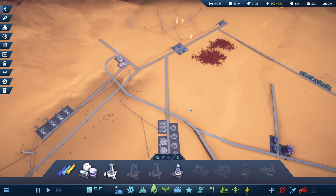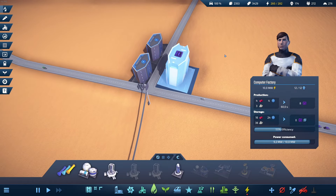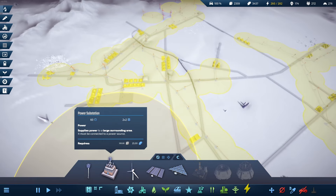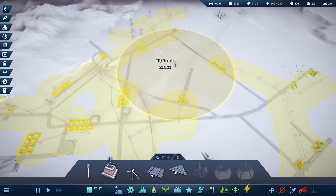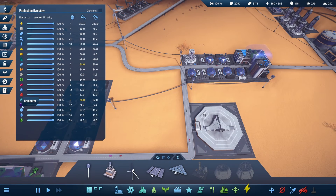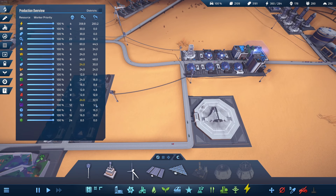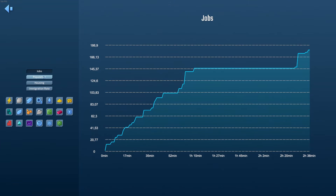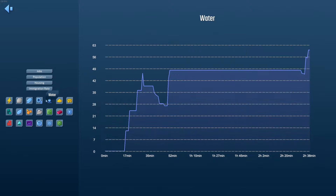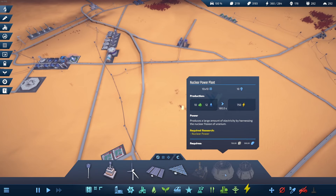Computers are being manufactured already. I have a lack of power. The power substation supplies power to a large surrounding area — very useful. Let's build some solar panels. In the production overview: I'm manufacturing 9.6 computers and using 5.4, so I'll keep it running. City statistics — population, housing, immigration rate, jobs. I like graphs like this. The habitats are upgrading — new houses came to the city.